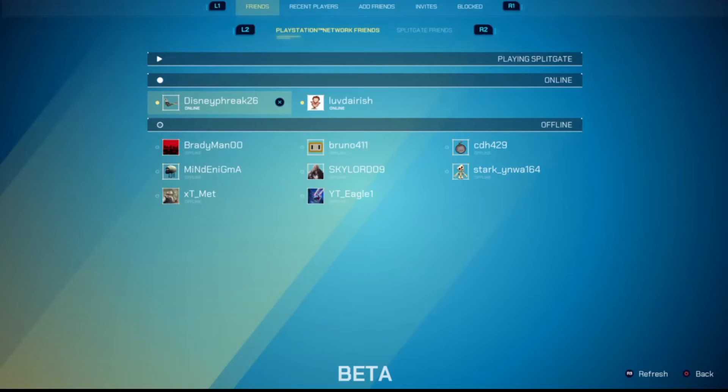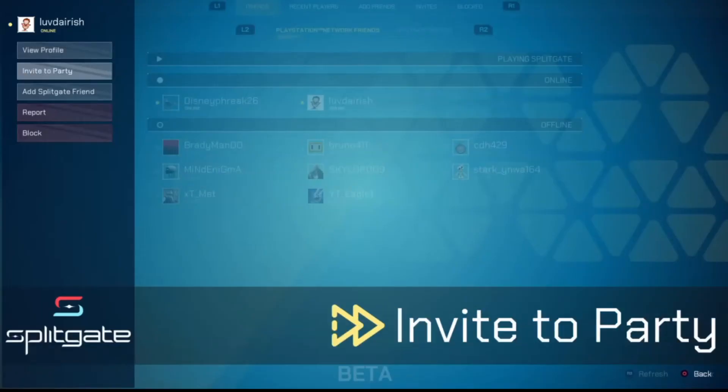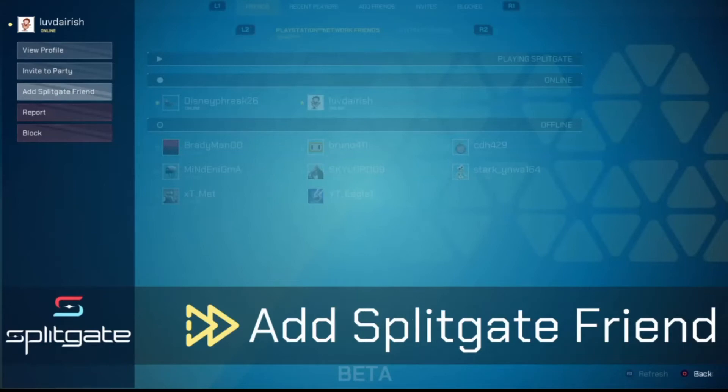Your friends that are online is in the middle, and then friends that are offline is on the very bottom. All you're going to want to do is just move around again with the joystick or whatever it may be, and then just hit X. You can view their profile, invite to the party, or add as a Splitgate friend if you're looking to bring them into the game. So it's super easy there.